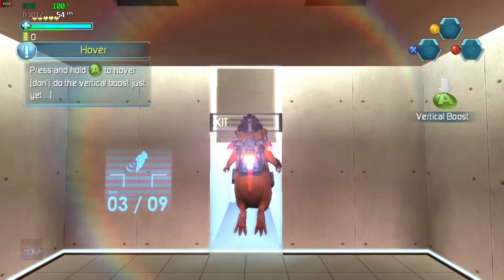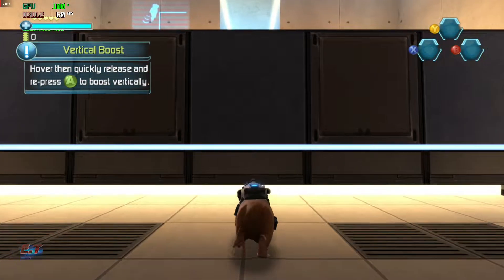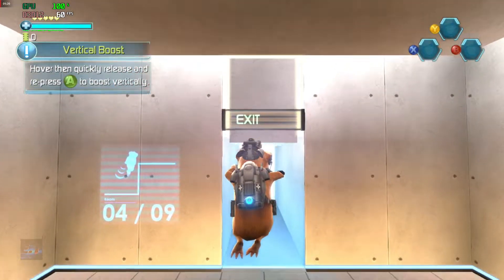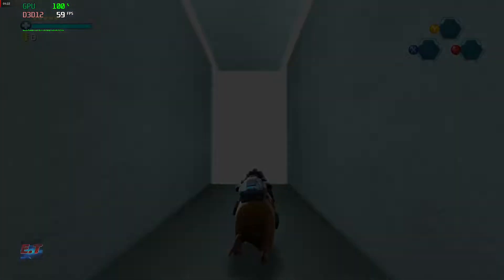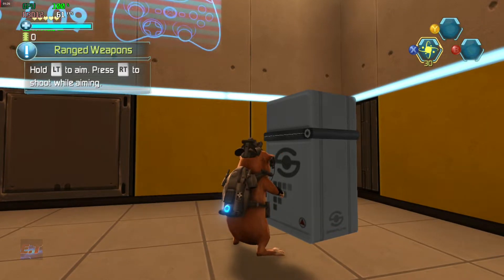Don't do the vertical boost just yet. Hover, then quickly release and repress the jump button to boost vertically. Hold the button to aim. Press the fire button to shoot while aiming.